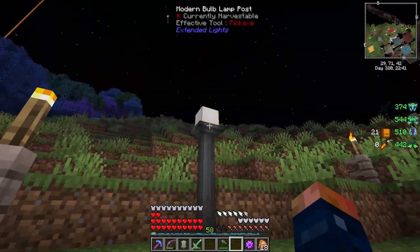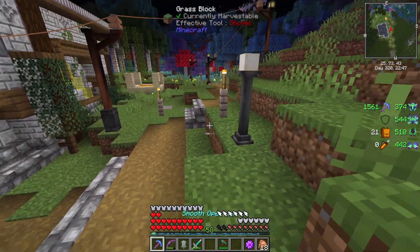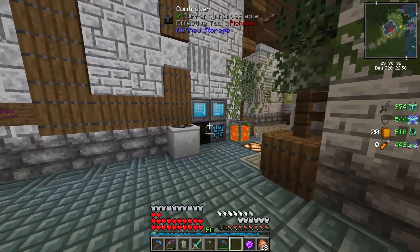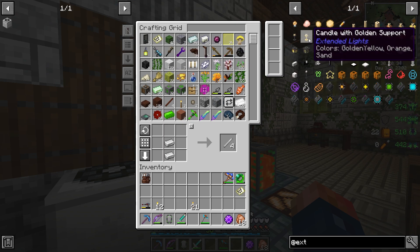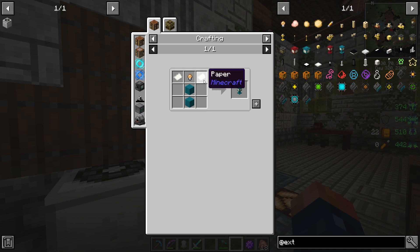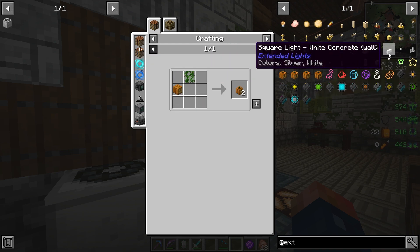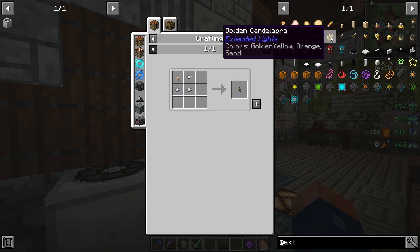The mod does have its own variant of a light post, but as you can see it's definitely not tall enough - it's a very short post - and it's also kind of expensive to get into. You can easily make a blaze farm and this would give you a reason to, but these lights require a bunch of glowstone and some pretty expensive materials, so making them in large quantities is not exactly something I would probably do.